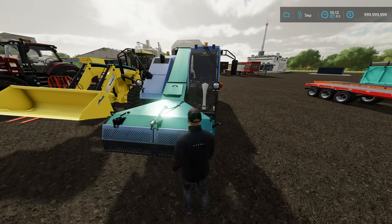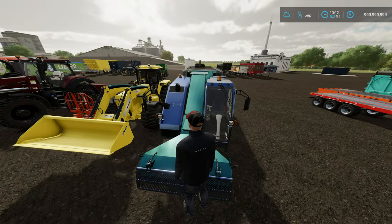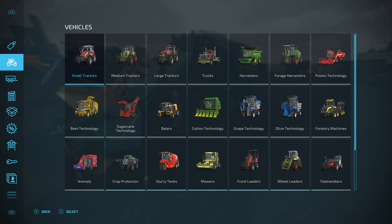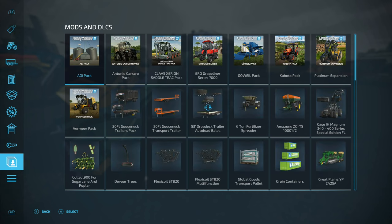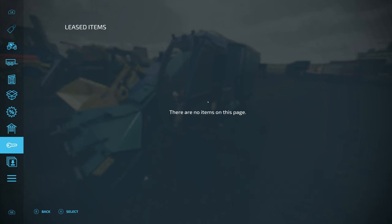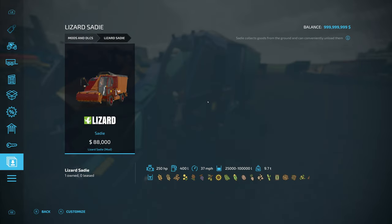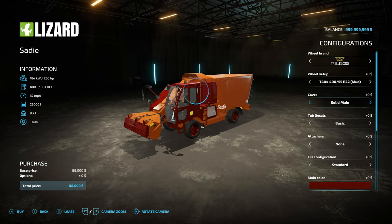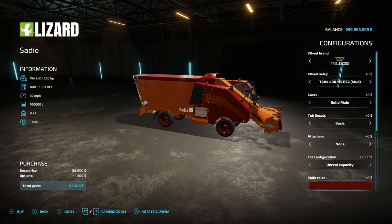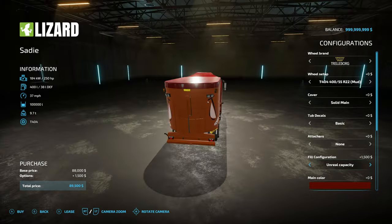Here we have the Sadie. This little thing can actually do 100,000 liter capacity. You can change all the styles along those lines, but it's 100,000 liters for this little thing and it's under $100,000. So if you've got a lot of cows, this is fantastic as a little mixing vehicle.